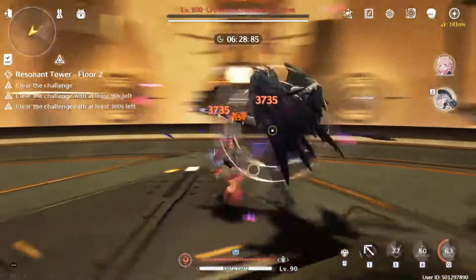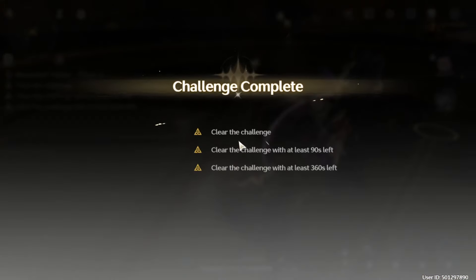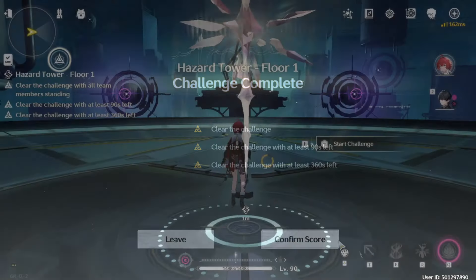So floor 2 is done with 30 seconds to spare, and not a mistimed dodge, which is always a nice bonus.